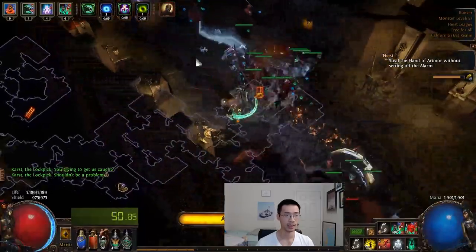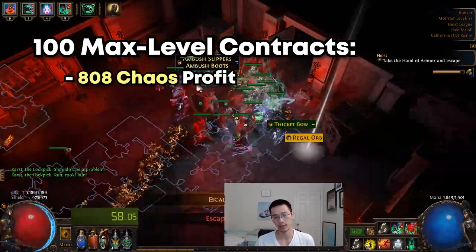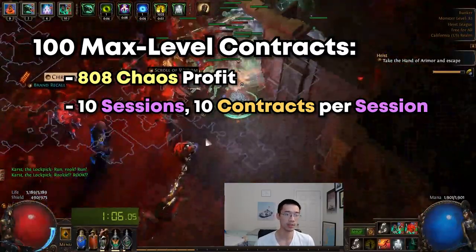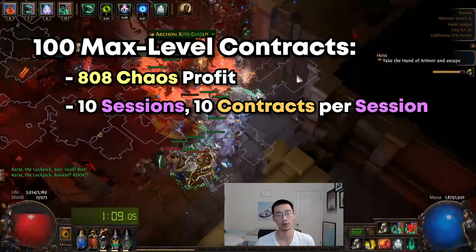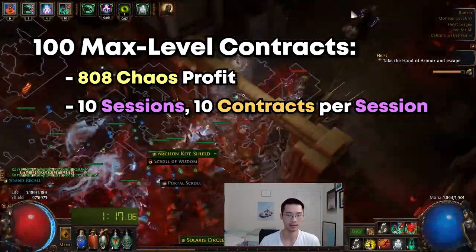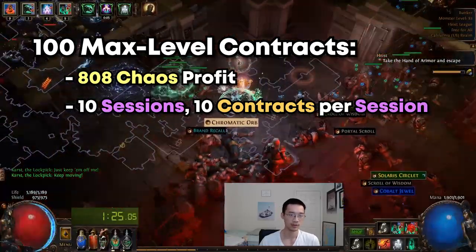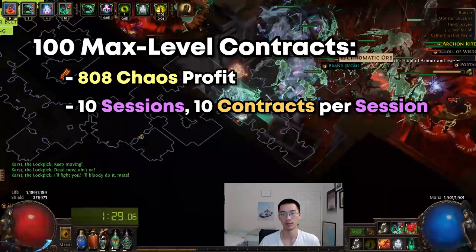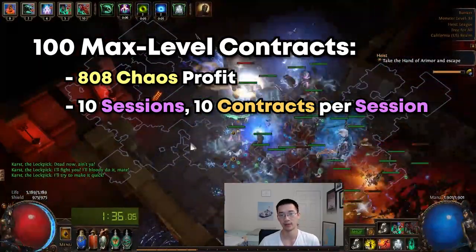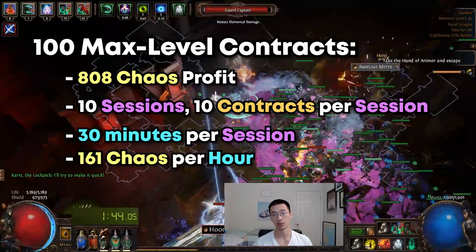So let's get straight into the data. Running these 100 normal rarity max level heist contracts, I made roughly around 800 chaos worth of value in loot drops. I broke my 100 runs into 10 sessions where I ran 10 contracts per session, and each session took between 20 to 35 minutes. The longer runs had obviously longer layouts with lots of doors, and I would go all the way to the end and take the target item. For the 20 minute runs I skipped the target item and just filled up the alert bar, taking as much loot as I could. For the purpose of this video I'll average my session time to about 30 minutes per session.